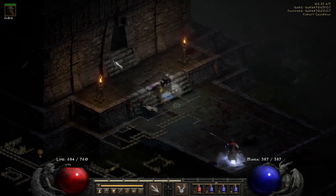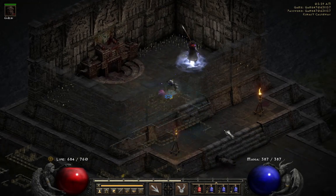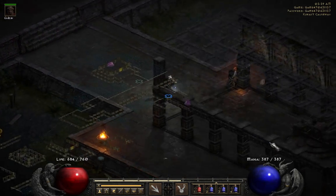So you have these ruins on each side of the stairs. You've got that one on the stairs, and you have the one over here.